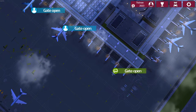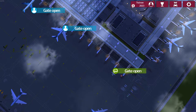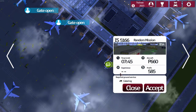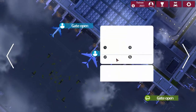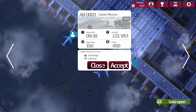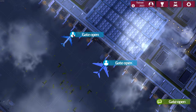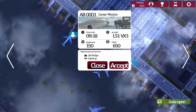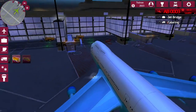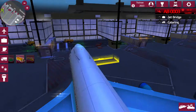Another gate open there, gate open there, gate open there. That one needs catering, that one needs a jet bridge, that one needs a jet bridge and catering. I'm just doing it in the order you would with a normal aeroplane - I think you'd get the catering stuff on first.